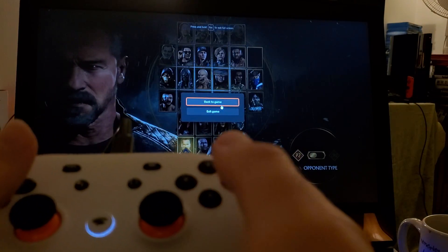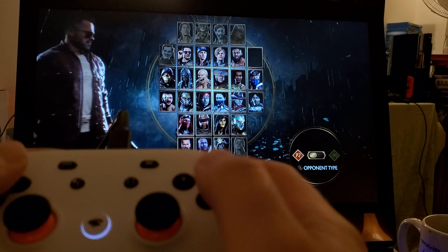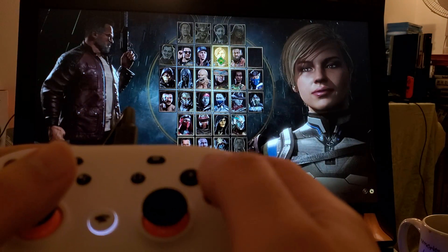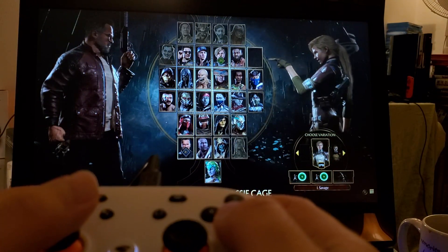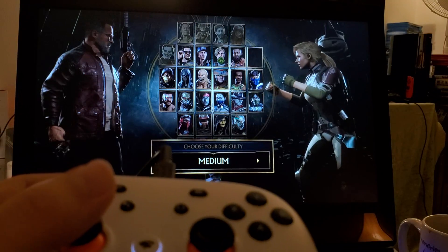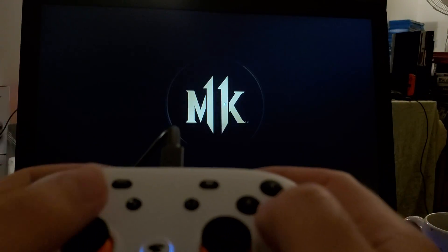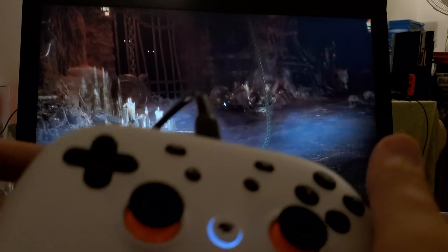All right, let's get back to the game — I fixed it. We're going to use the Terminator character and another character. Let's choose — Cassie Cage. Here we go. We'll do a medium difficulty, choose a different location — Goro's Lair — and let's go.